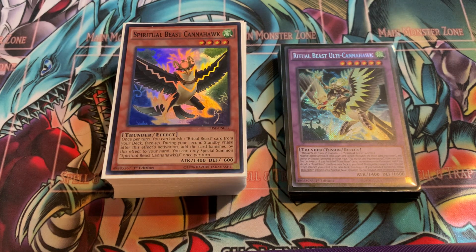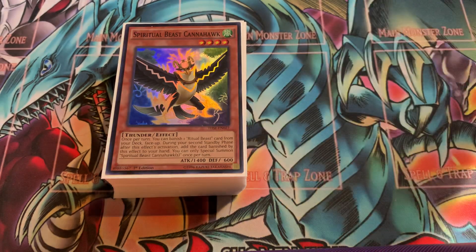I did pull a good chunk of hand traps out of here because I needed the space to play the other combo pieces. So the hand traps can be side decked — your good hand traps like Nibiru, things like that. You can all toss into the side deck, but I'm not going to be showing one today. I'm going to show you guys the updated main and extra deck for my Ritual Beast deck.